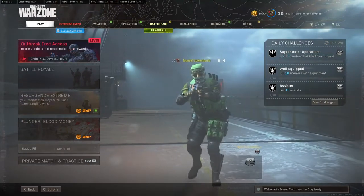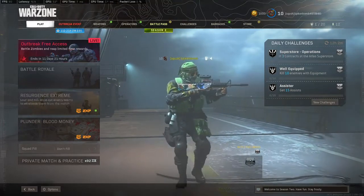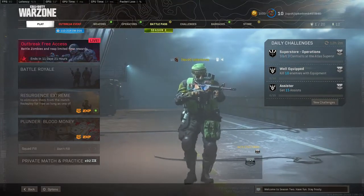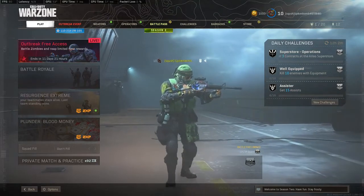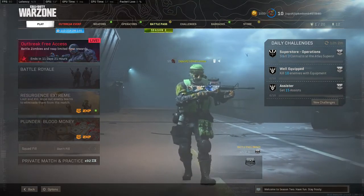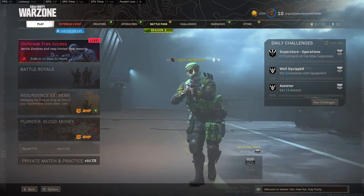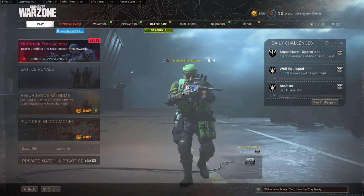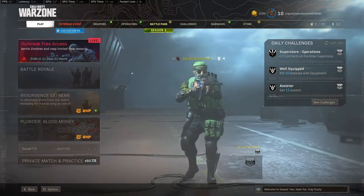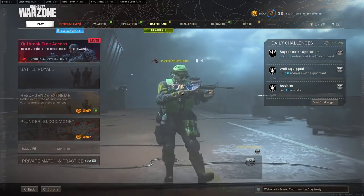I want to show you guys a way to make an incredible amount of weapon XP during double weapon XP weekend. Basically, you go into Plunder and you do supply runs. You pick up the contract and then you end up going to a buy station. What you can do during a double weapon XP weekend is get four times as much XP as you would without XP.